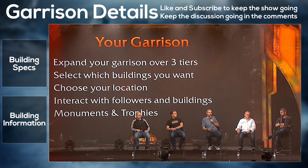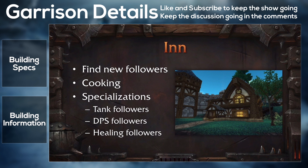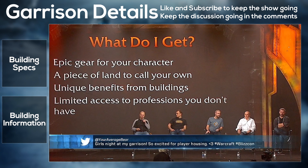Then we have the Inn, which is interesting in that it's used for recruiting new followers and gives access to recruiting missions. When you upgrade it once, it provides access to the kitchen and cooking trade skill merchants. And when you upgrade it again, it unlocks some specializations.